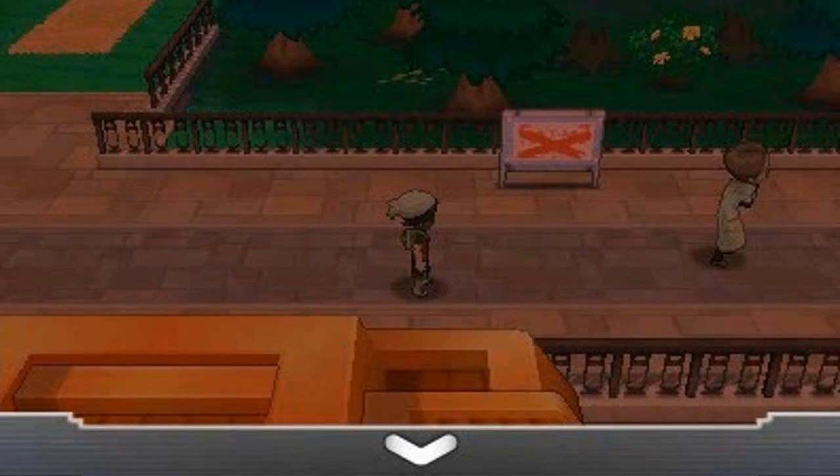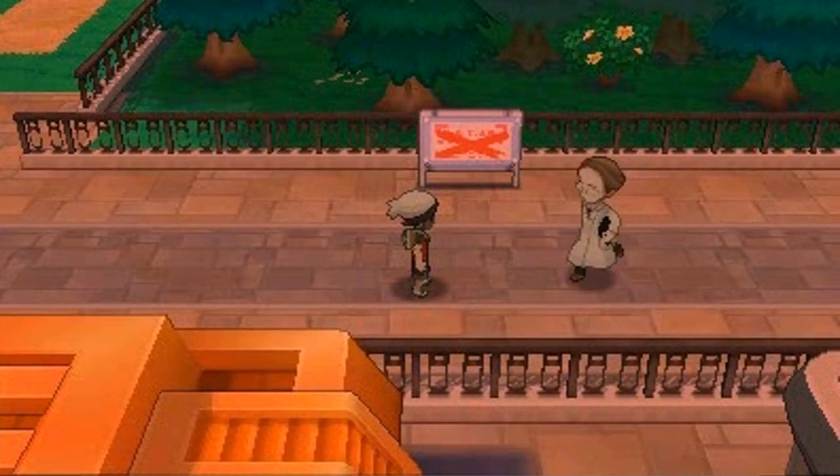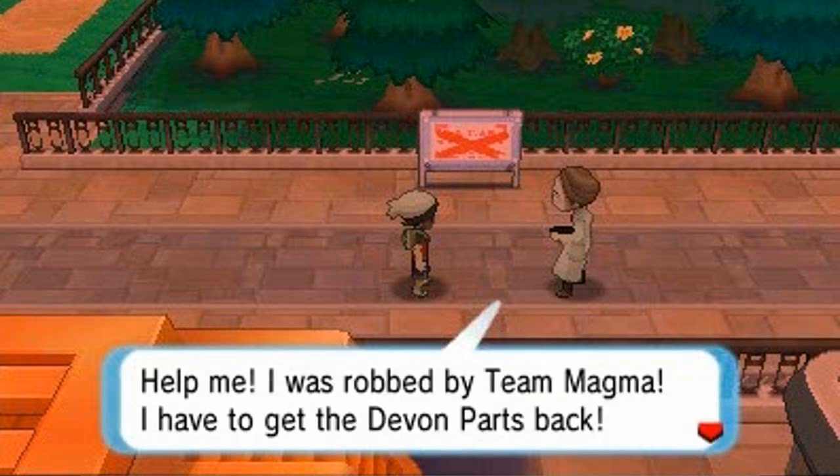First and foremost, I'm going to be switching out my Pokemon right here because I didn't use Gaia not one time — in fact Gaia was just mooching off the points it was getting from Sage. The scientist says: 'Oh you there, you're the fantastic trainer who helped me in the Petalburg Woods! I was robbed by Team Magma — I have to get those Devon parts back!'